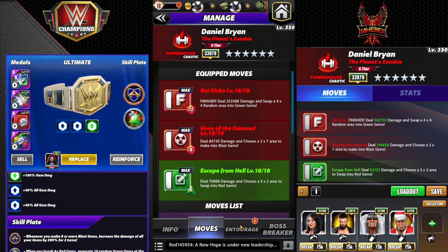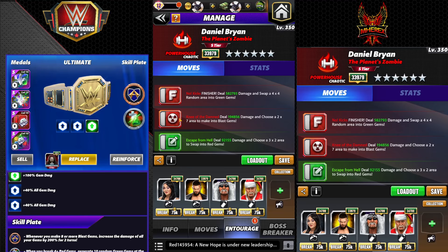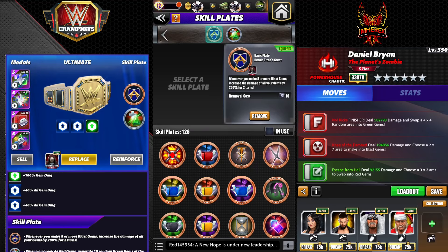Escape from Hell was super low charge to get loaded back in the day on a powerhouse — deal 70k damage and choose a 3x2 area to swap into reds. Entourage we're going with Roxanne and Balor, that will get Knee of the Damned loaded with Santa Hogan as well as Escape from Hell and feud. Then NWO Hogan lets the 3x2 match place the blast gems again, so it'll proc the Titan Plate twice, giving us 400% gem damage.